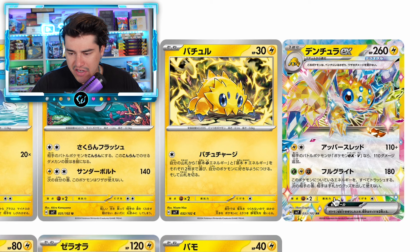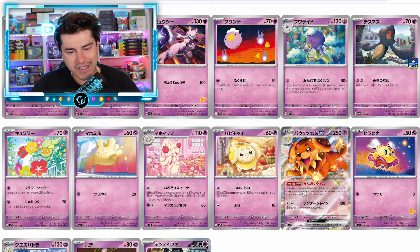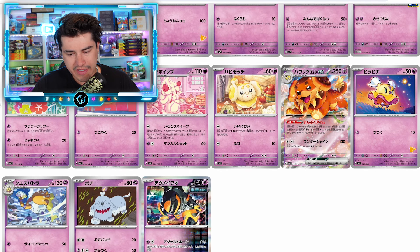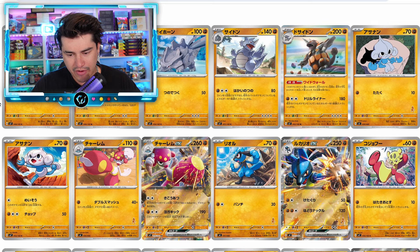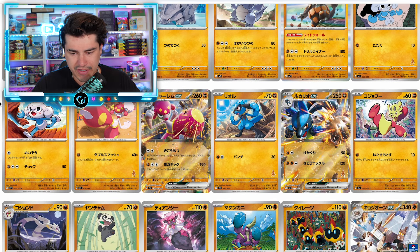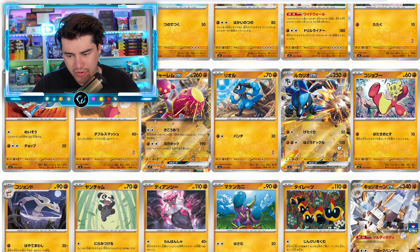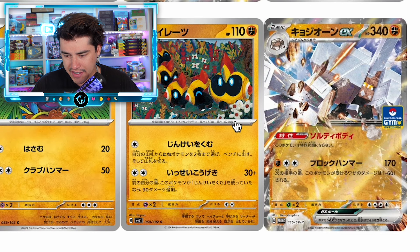We're Ninja EX — another one with the rainbow border. We got the doggo over here. Is this the food set? I know there were leaks coming out months ago, and everybody was like this is a food-heavy set for special illustration rares or something. Medicham, Lucario — there's some good featured Pokemon on some of these EX cards here.